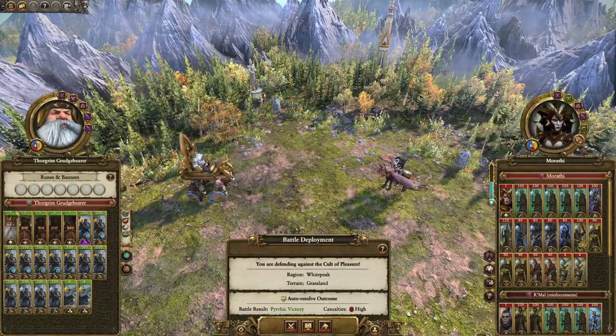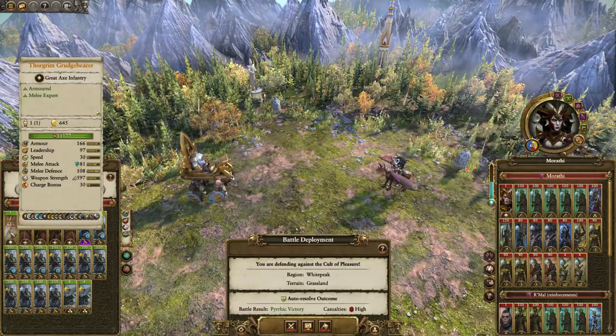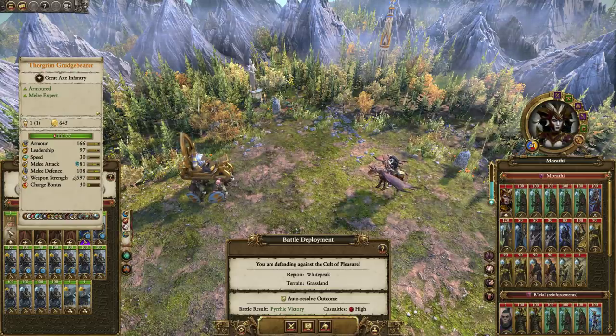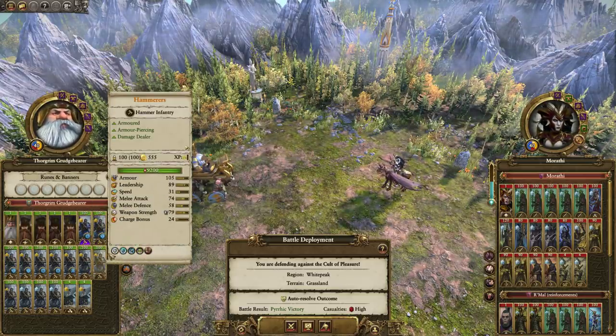Another thing with this is that with the update, Thorgrim Grudge Bearer provides 15% physical resistance to Hammerer units within his army, which is why they've got such high resistance.